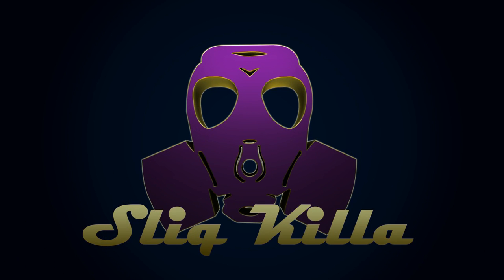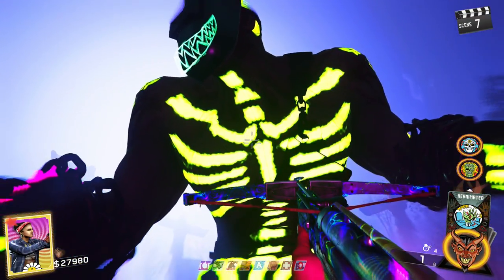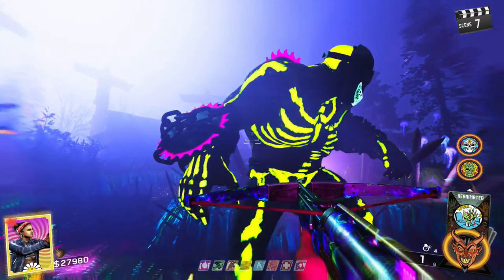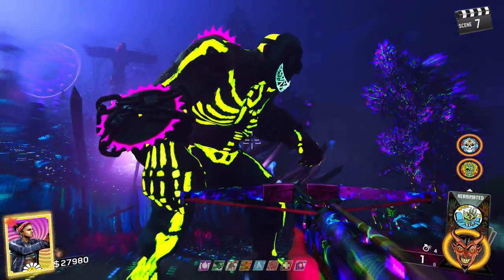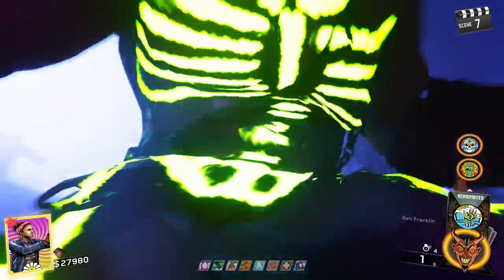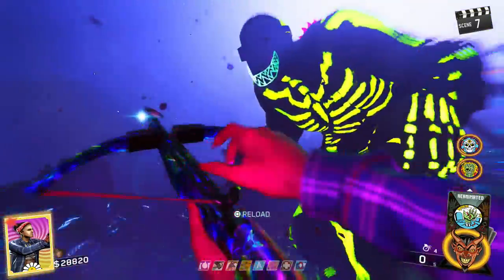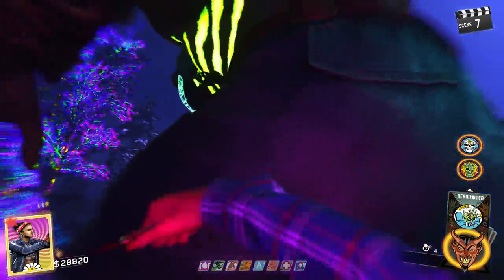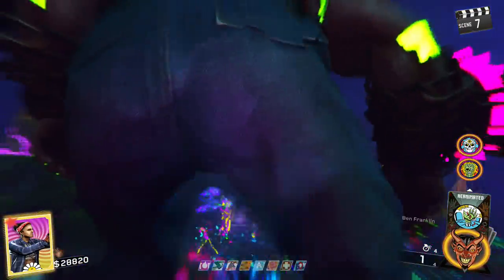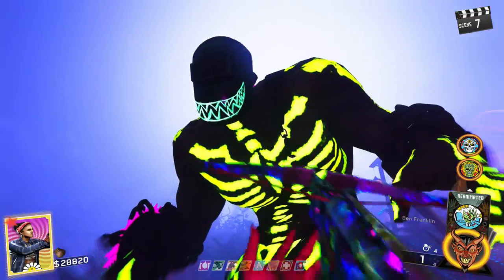No one cared who I was till I put on the mask. Slickkiller here back with another dope glitch for you. This is a true walking god mode on the map Rave in the Redwoods. I want to big up my boy Silent9 for finding this one — make sure you drop by his channel and sub to him as he finds a lot of awesome glitches on Infinite Warfare Zombies.